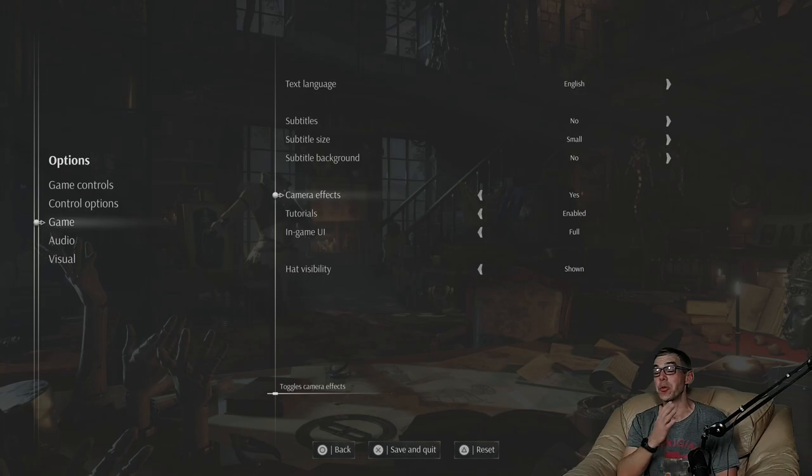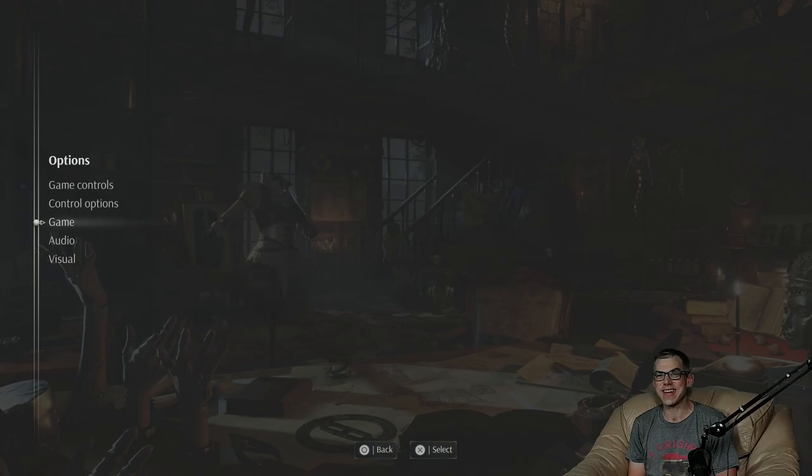Camera effects — I'll leave those on. If you're susceptible to motion sickness, you may want to turn off some camera effects. Tutorials enabled — I'll leave them in. In-game UI full. Hat visibility shown — if we get an offensive hat later, maybe I'll come in and change that. We'll confirm the changes to the game settings. Checking out audio — all at 100%, that's fine.